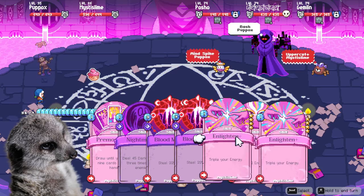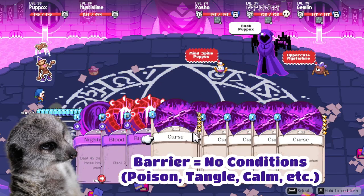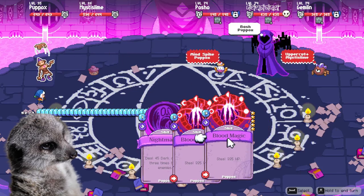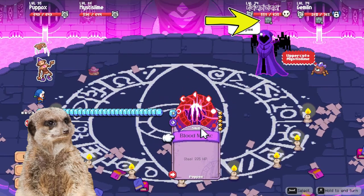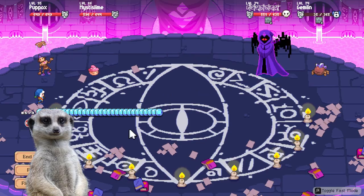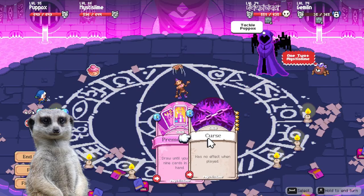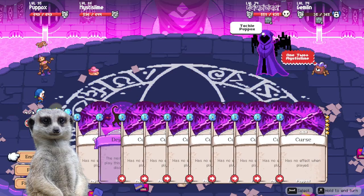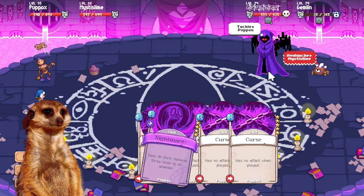I noticed that the boss fights were getting a little longer. Mini bosses have three rounds of barrier which protect them from all conditions, so damage-over-time cards like poison don't work on them. Actual boss floors have three rounds of barrier for their full party, plus they also curse some of your cards. The two-spirit team worked well below floor 50 only because enemy HP was low and I could just power through with my ultimate card.